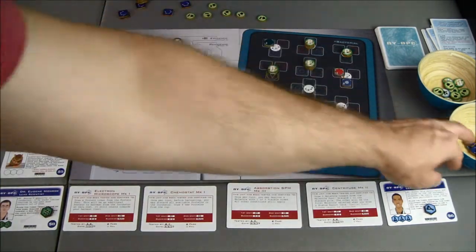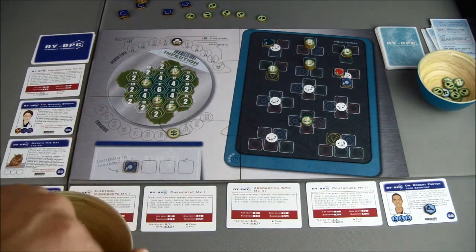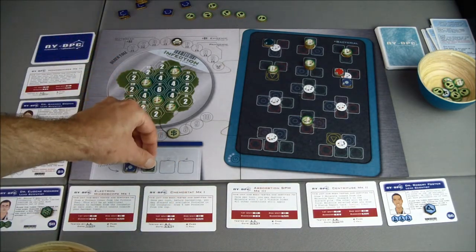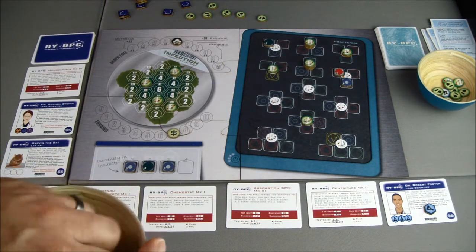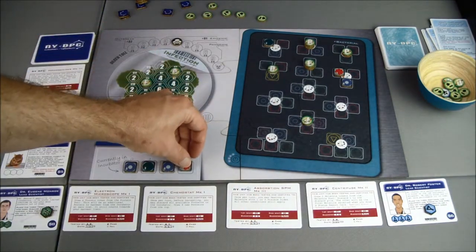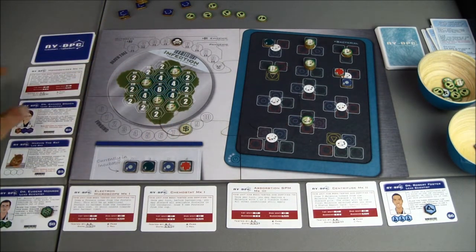Let's get a new batch of proteins. We have the blue, the green circle, another blue, and an orange. It looks like it was going to be orange no matter what. Our funding is at one — that'll take us up to eight. Now it might be time to purchase Dr. Brown in this next round, depending on what the status report does to us.